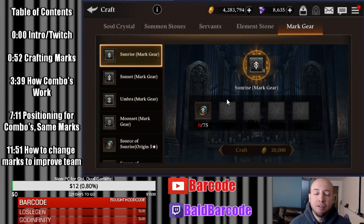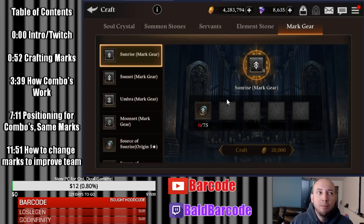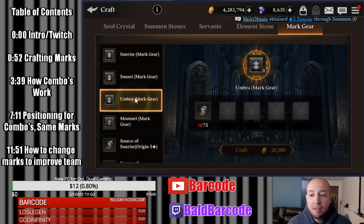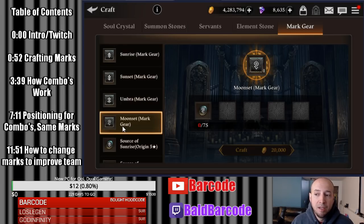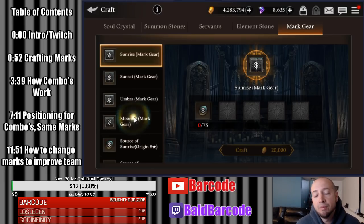Crafting these mark gears is definitely a mid to end game type of progression — something you want to really focus on for many different reasons. You don't want to use all your resources crafting these early because you're going to fall back in progression unless you're a whale or a free-to-play player over a long period of time. You can get any skill symbol you want, and this changes your main skill. It only changes your primary symbol, never your secondary skill.